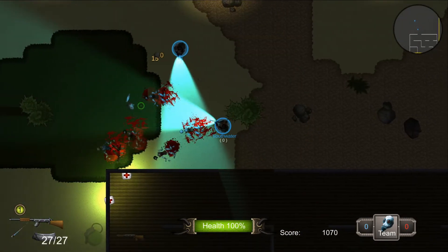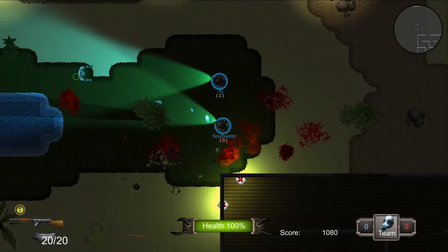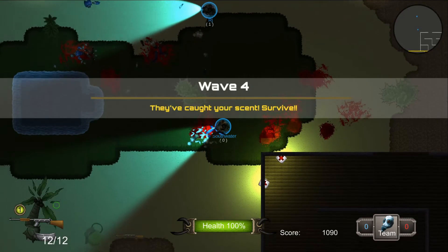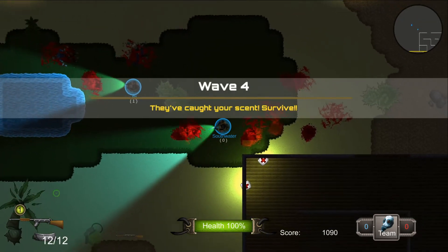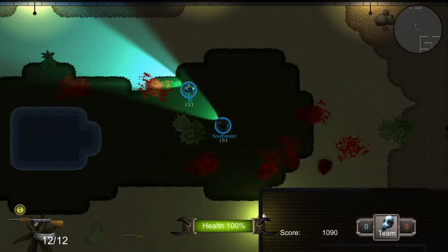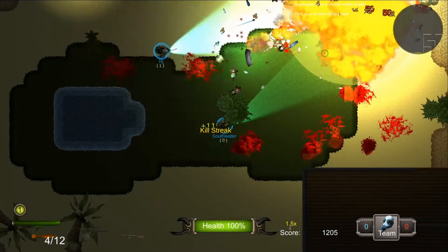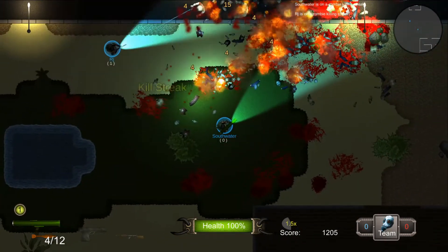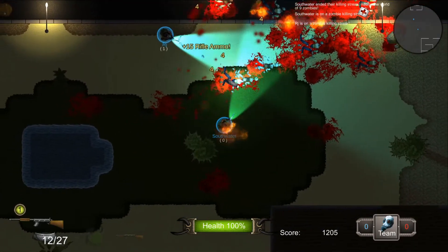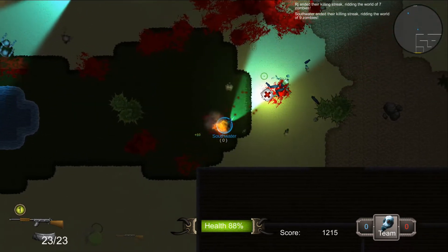Another thing we're planning to add potentially is some placeable items like barriers. This is an interesting wave where they all start aggroed on you, so it's kind of a more intense wave. The waves are things we're still playing with — here they come and they're all on fire. Some rifle ammo there if you need it — I'm infected with fire now.